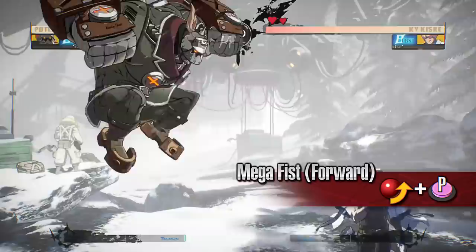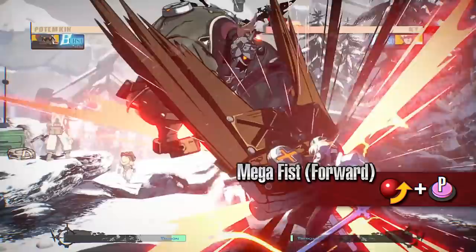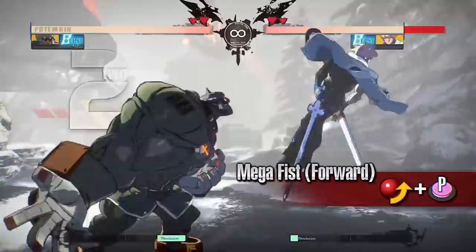Mega Fist Forward. Potemkin does a forward jumping attack that must be blocked while standing. Using this move, Potemkin is able to leap forward to avoid the opponent's incoming attacks and attack at the same time. Use this move when you find it difficult to approach the opponent from the ground.